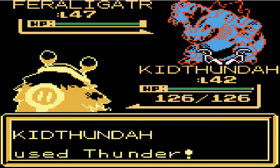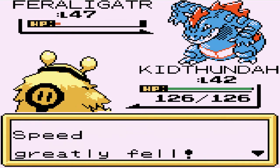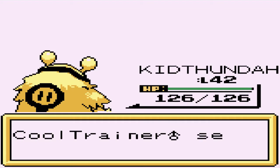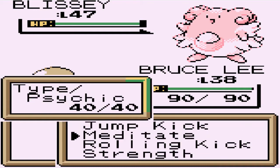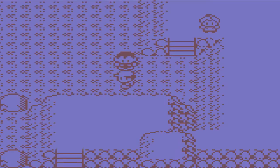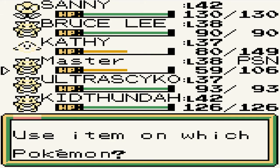Kid Thunder uses thunder - it almost defeats Feraligatr. Here comes a scary face attack, so let's go with a thunder punch for the win. She's coming out with a Blissey - and as you know, Blissey is a tank for HP. We're gonna need a high jump kick and look at that, we do it. I'm pretty impressed how my Pokemon are doing right now, mainly because they're at least 10 levels under and they're kicking some ass.